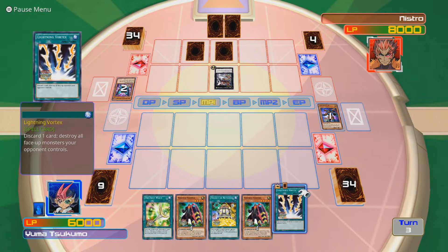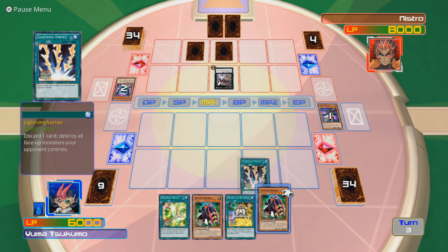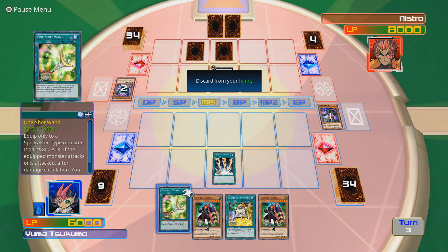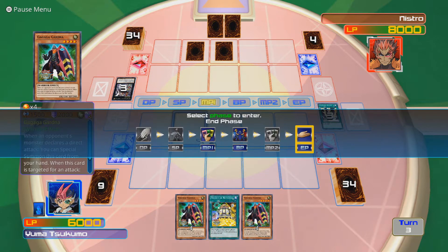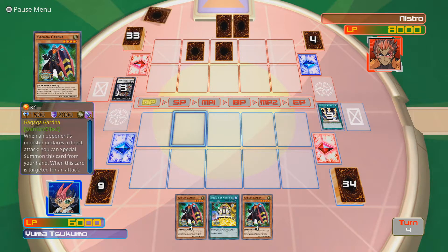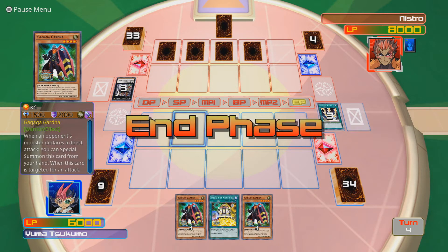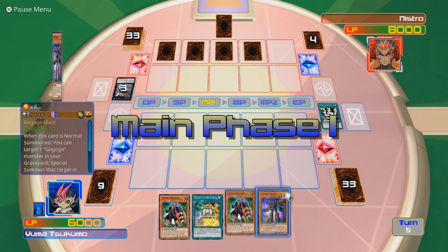What I am going to do is Lightning Vortex you. This one-shot Wand is kind of pointless so I'm just gonna get rid of it and then get rid of your thing. I'm not gonna play anything else this turn. Your turn. Ha! You had nothing! I have another Giant!